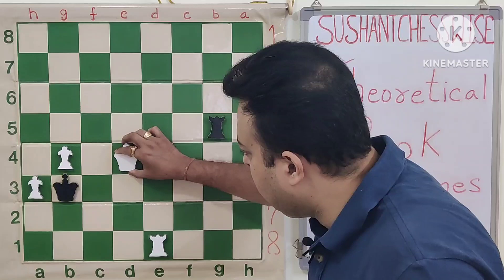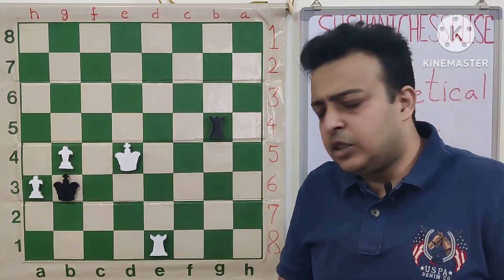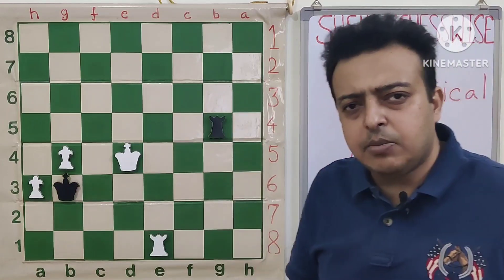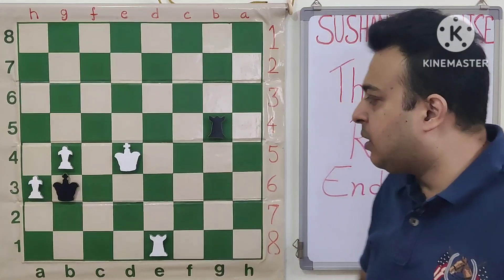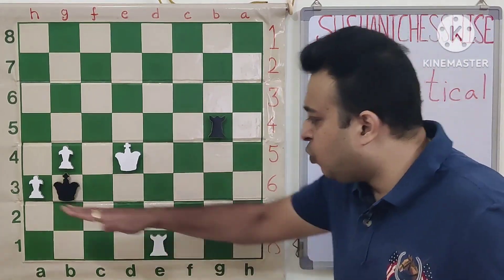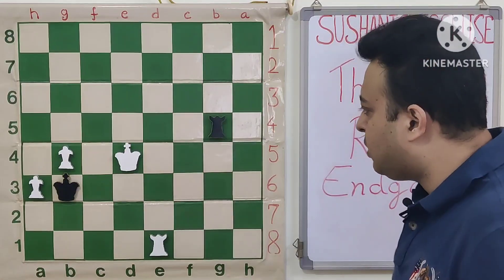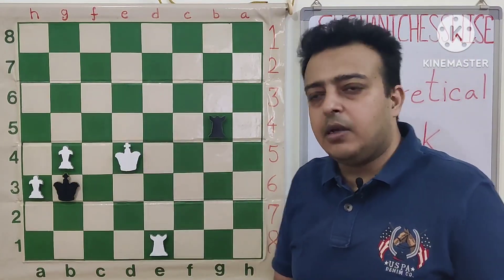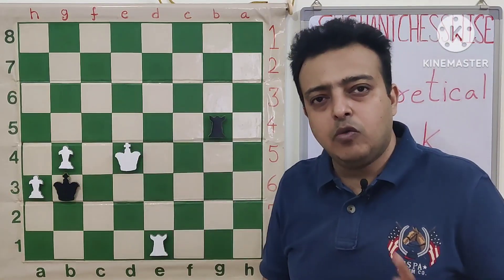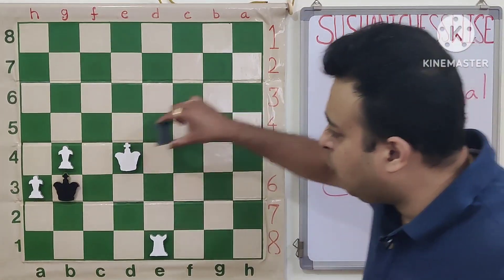So white plays axg5 and here black can do two simple things. One, he can try to give checks, but in doing so we should remember that the white king should not penetrate. The easier technique is to block the 7th rank with the rook. Here we have three candidates. As per the famous rule, the rook is well placed behind the pawns. But rook g4 loses because of a tactical reason, so let's look at rook g4 first.